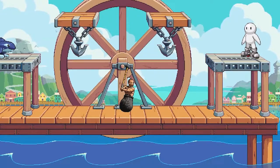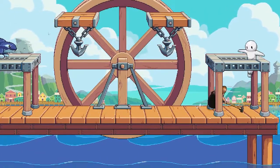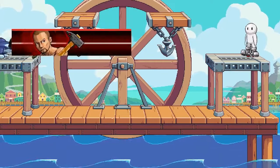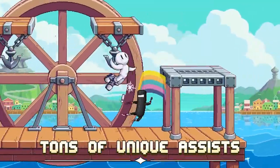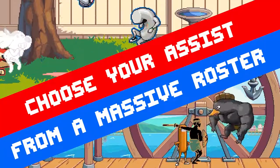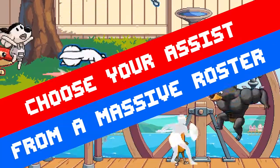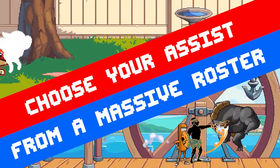Next is Diogenes from Getting Over It with Bennett Foddy. He plants his hammer to the ground then propels himself forward and continues to do so until he goes off stage. The hammer plant can lead into the pot attack, which hits high and not back. Next is Nikandrios from Apotheon. Nikandrios stabs forward then cuts upwards. This can start combos and it also looks like it hits on frame one.